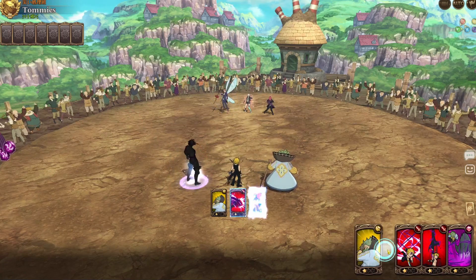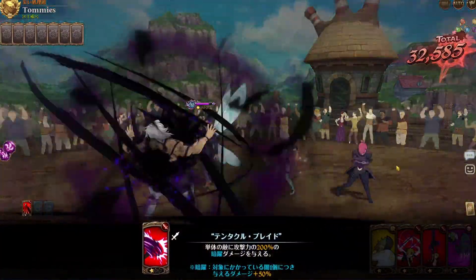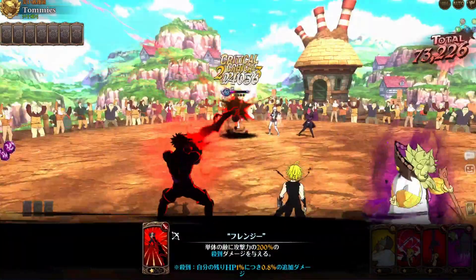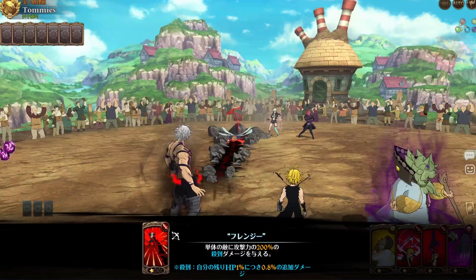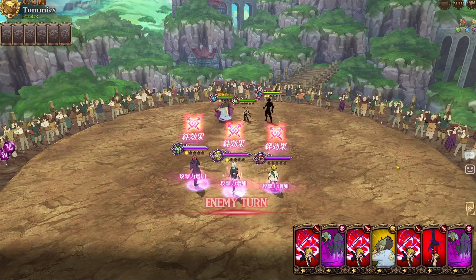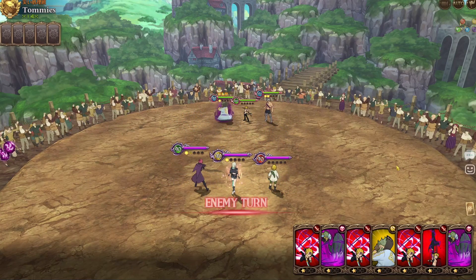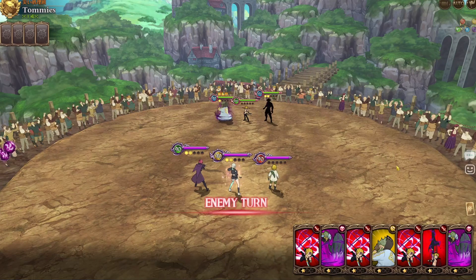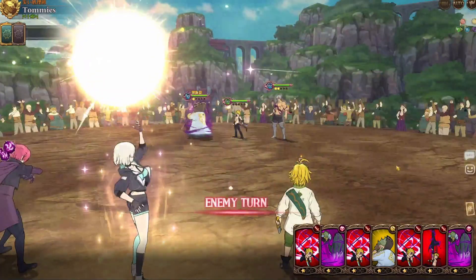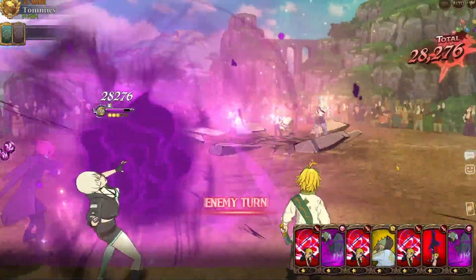I forgot to put my 3D Meliodas gear on my Assault Mode Meliodas. I don't have any other gear for him because, let's be honest, Assault Mode Meliodas is just a meh unit. His passive is actually really good, but the Meliodas cards are just bad.